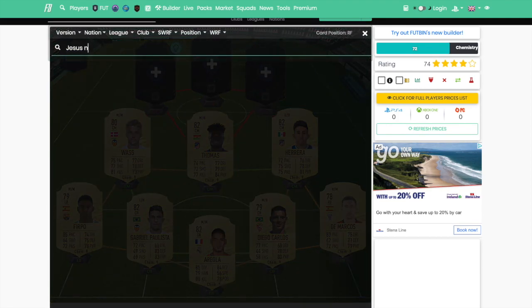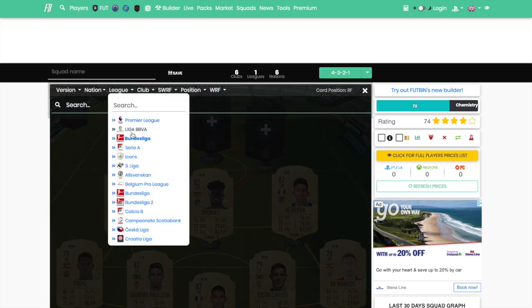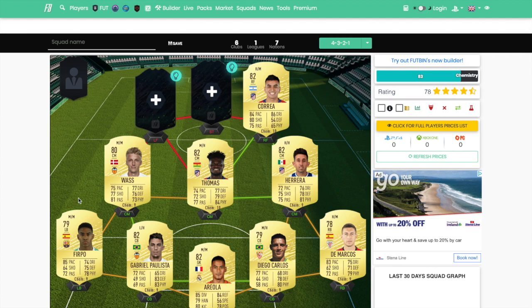At right winger, we are going to go with Correa. There aren't many amazing options for right winger in La Liga unless you've got a lot of coins. You've got Bale — he's been downgraded but still has a very good card, though he'll be about 100K. Dembele will be expensive early on as well, and Messi is way too expensive. Koke's too slow. So I'm throwing Correa in at right wing — he gets a double strong link to Thomas Partey and Herrera, both playing for Atletico.